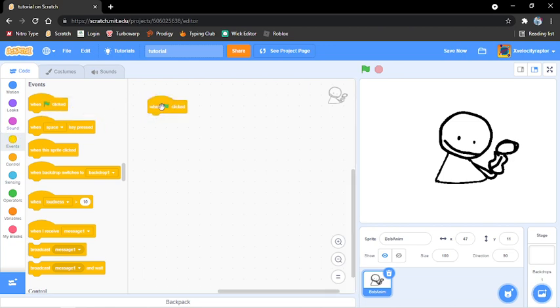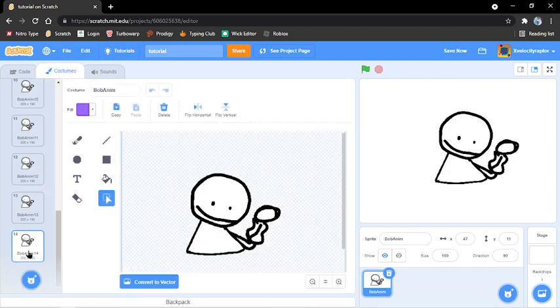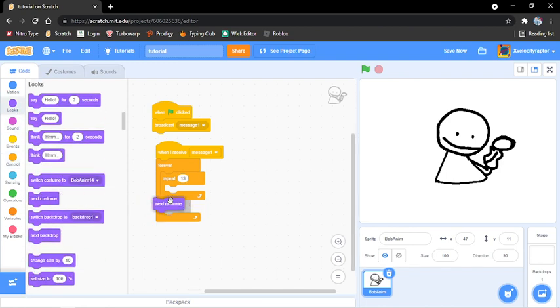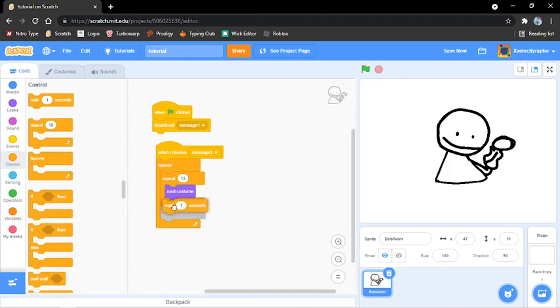So we go: Green flag clicked, Broadcast message 1. And when I receive message 1, forever, repeat — however many frames there are, minus 1 — so 13 times. Next costume. Wait.